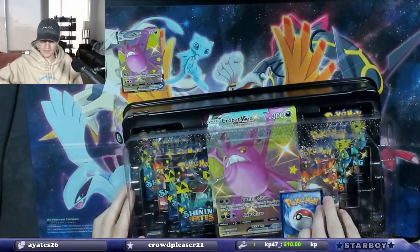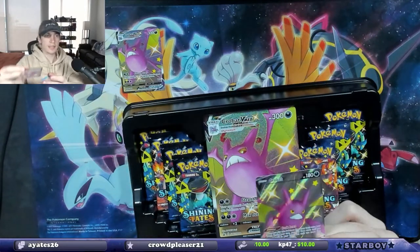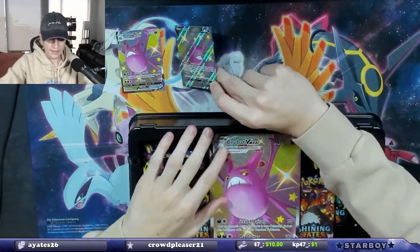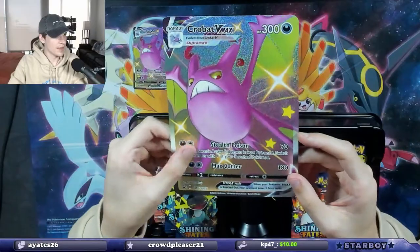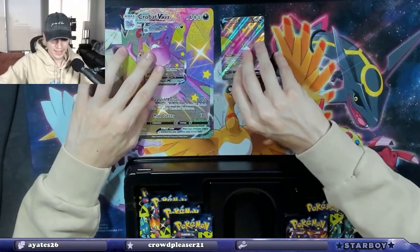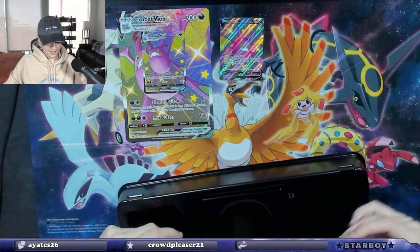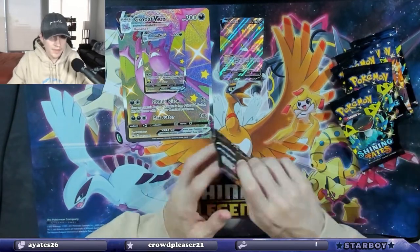And then we have the Crobat V Max looking real nice, and then we have the Crobat V also looking pretty nice — shiny Crobat. And then you know we got the big boy, the Crobat V Max jumbo card. Love to see the jumbo cards — I like the jumbo cards. And then we have seven packs, so let's see if we can find something good.